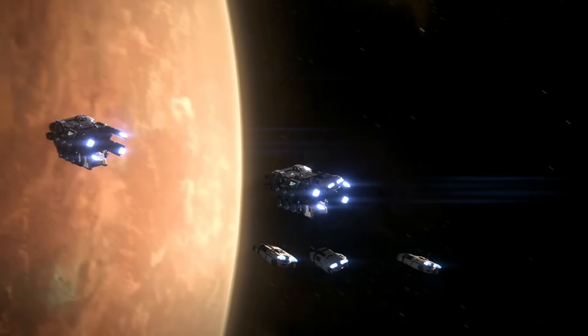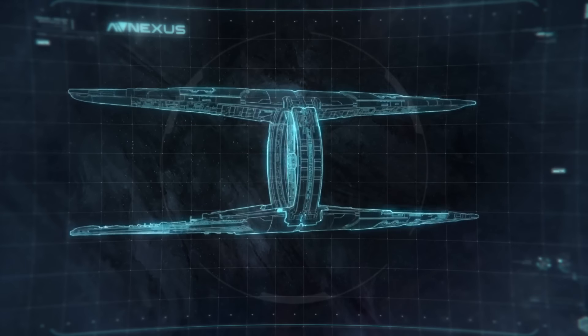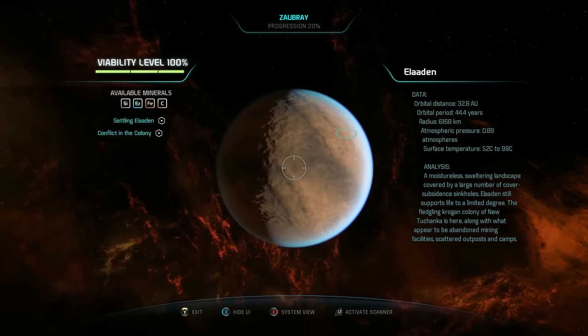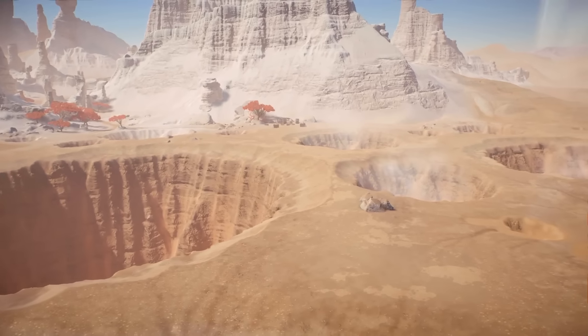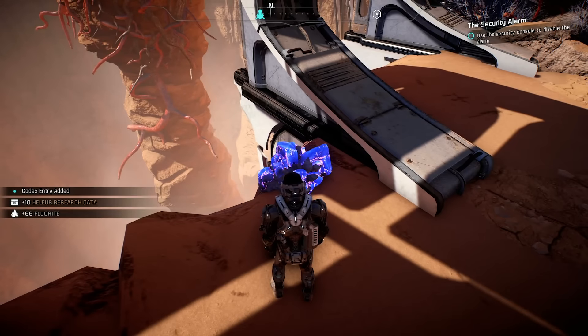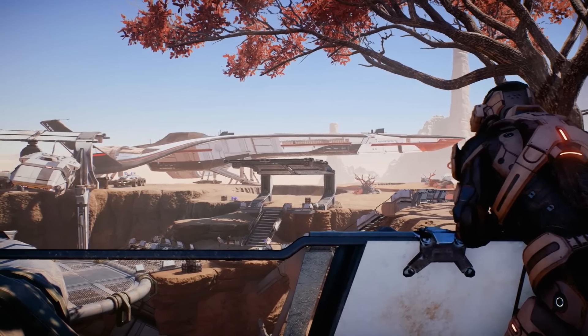Increasing planet viability does two things: it allows for the creation of an outpost, and upgrades the Nexus, the Andromeda Initiative's space station. Before a planet can support an outpost, you'll first need to get its viability to at least 40% by pacifying threats, allying yourself to locals, solving environmental problems, and accomplishing specific tasks related to that planet's story. For example, in the case of Elaaden, your relationship with the Krogan will determine whether you can build here or not.